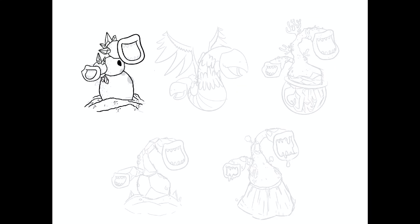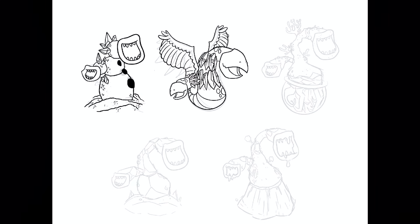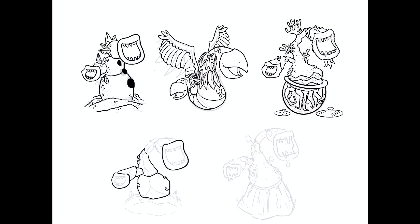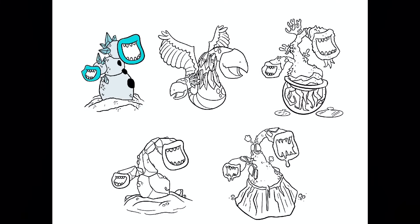The most cursed monster by far is the air island Pot Belly, because I couldn't think of many ways to turn the plant monster into an air monster, so I just rolled with the classic 'turn it into a bird' technique, and that choice remains questionable.